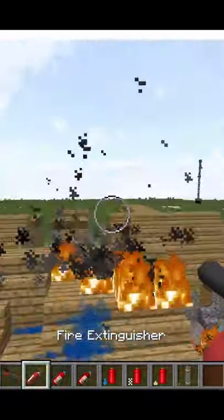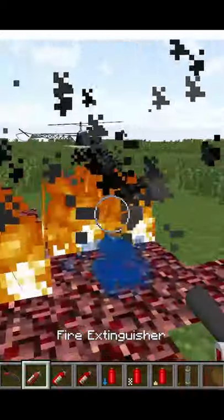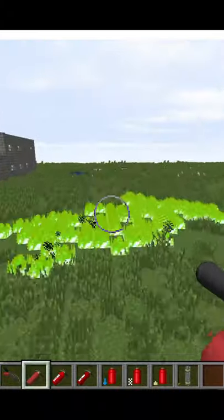First of all, let's take a look at the water type extinguisher. As you can see, it can take out normal fires like this, and it can also take out fires which are on nether rail. However, it cannot take out balefire, and it has a pretty wide area of effect.